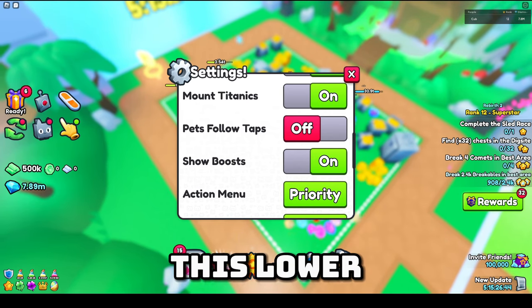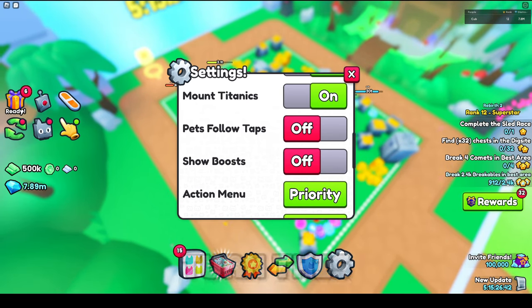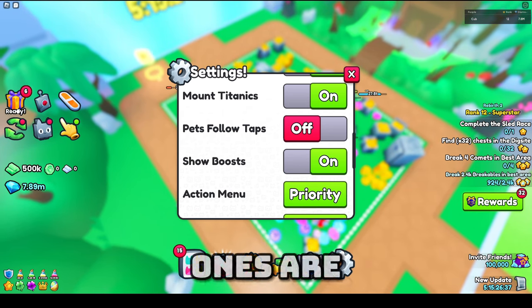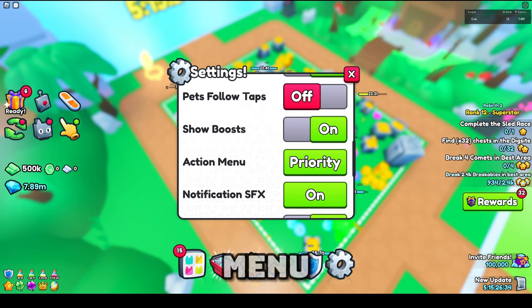Moving on, we have Show Boost, which is pretty self-explanatory. As you can see, I have boosts in the lower left-hand corner. If I turn this off the boosts are gone — well, they're still there, I just can't see which ones are active and whatnot.